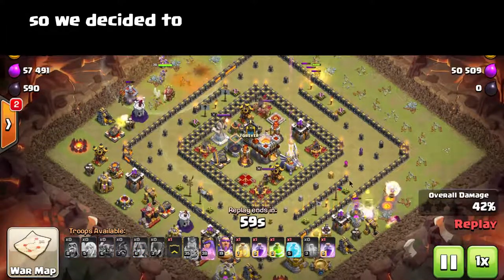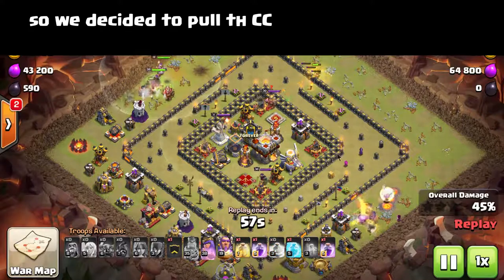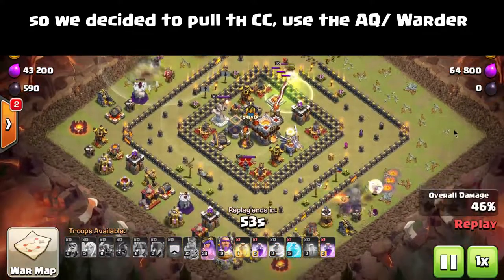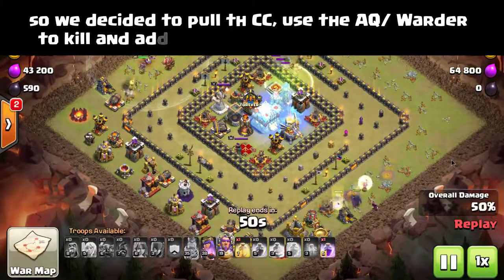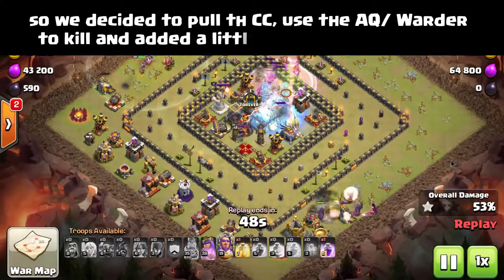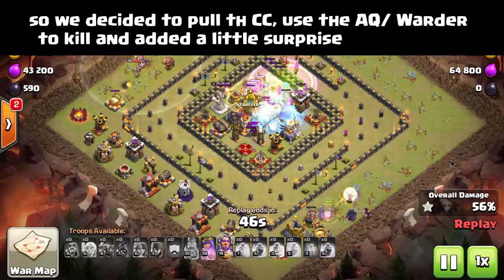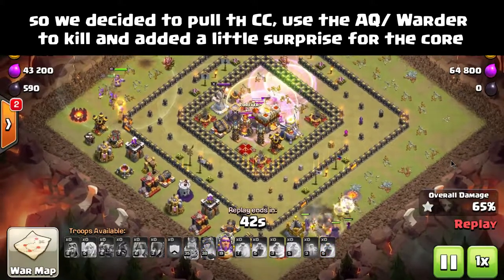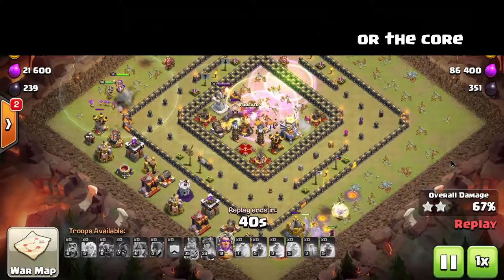We had used one Rage Spell on the Healers to get them going. Now here comes the second phase of the attack — it's kind of hard to see exactly what's going on, so we took a bunch of pictures. On top of it being a good attack, it's just thoroughly amusing. And this was a team attack — this was not just one person looking at it and executing it. We talked about this and had other people in the Clan look at the base and give their opinion.